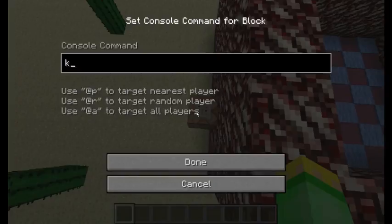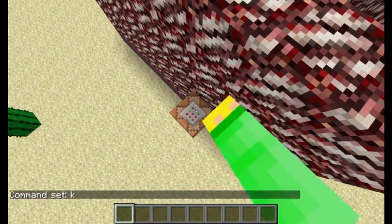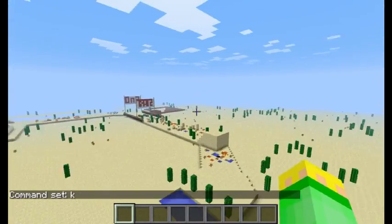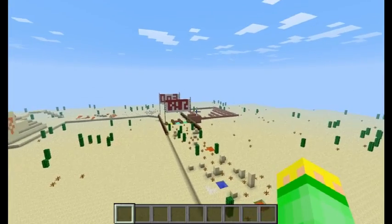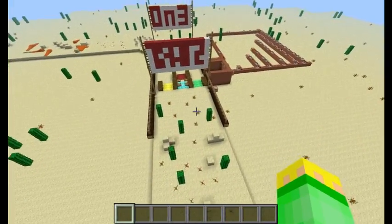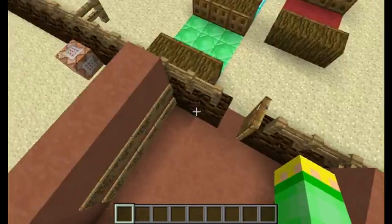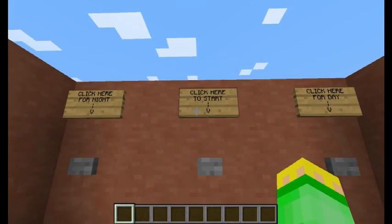I don't know why it's not working — I forgot to put the command block on this one. I'll fix it, but this button is supposed to teleport you from the selection area to the track. Sorry about that, I'll fix it after the video.